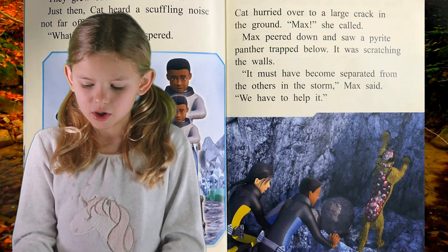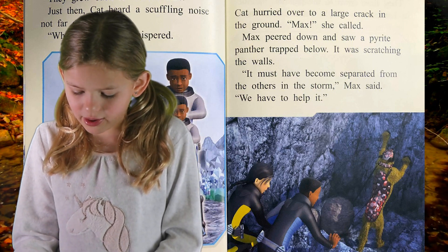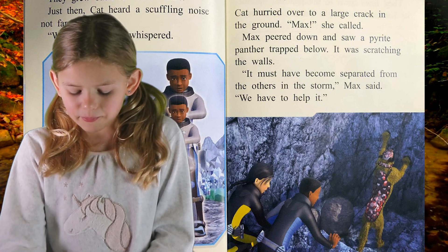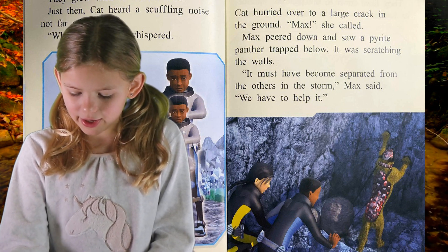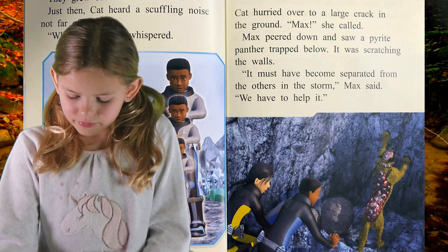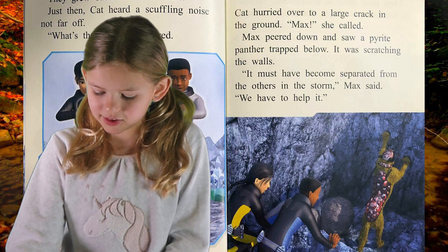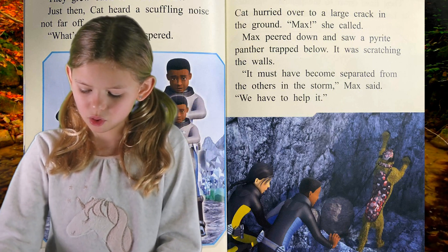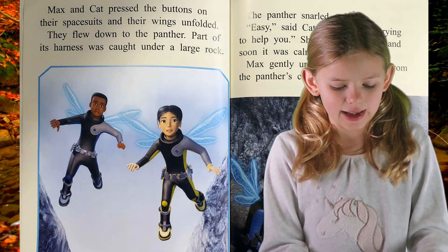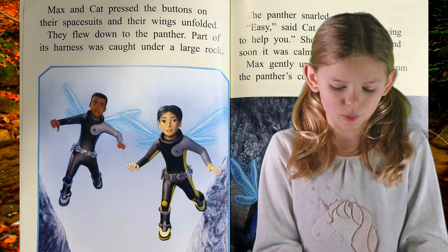Chapter 2: Panther Rescue. Cat hurried over to a large crack in the ground. "Max!" she called. Max peered down and saw a pyrite panther trapped below. It was scratching the walls. "It must have become separated from the others in the storm," Max said.